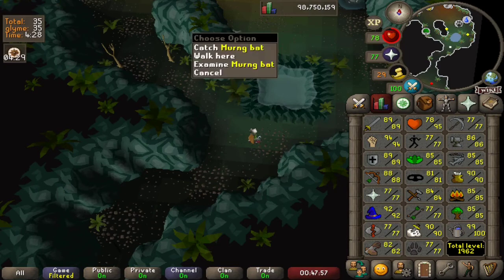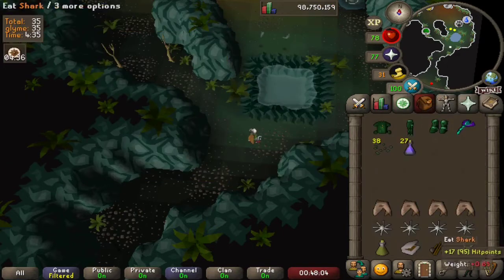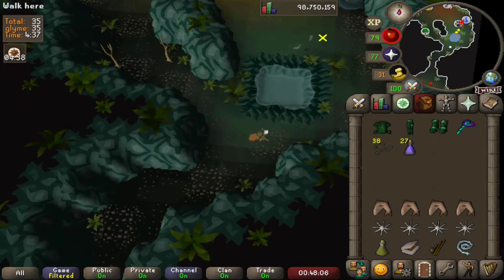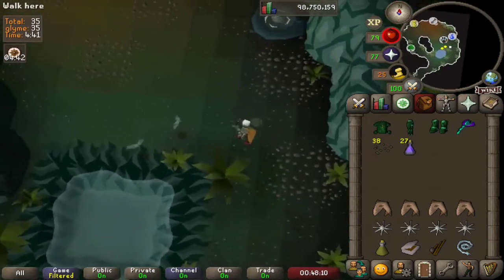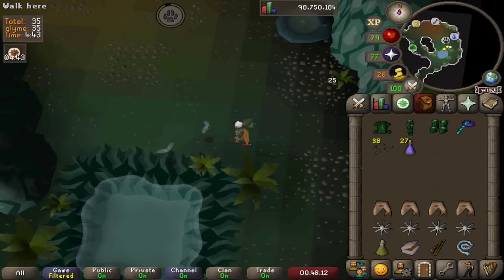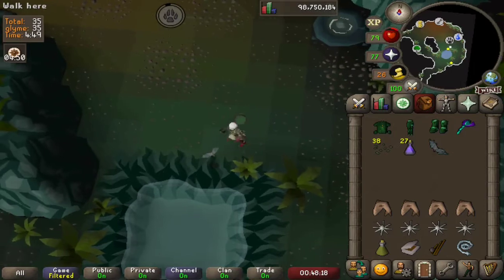In this room we have Myrng bats. Depending on your hunter level, you'll also have different types of bat. Let's equip a Butterfly Net and catch one of these. We have a raw Myrng bat — let's catch another one for good measure.